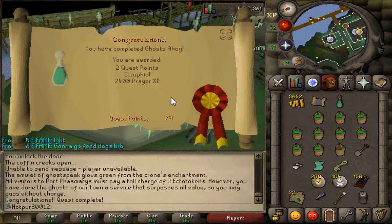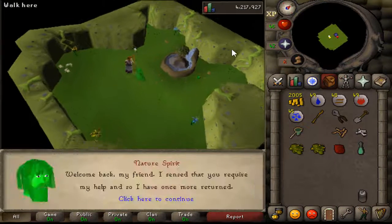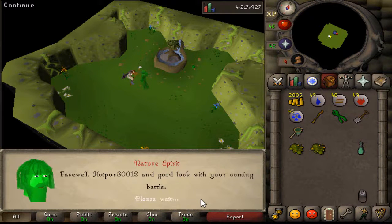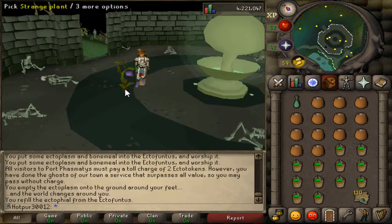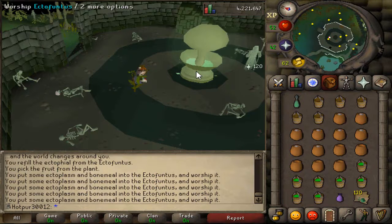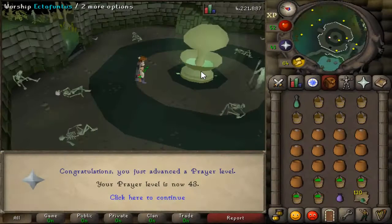The end of the quest is near. And there we go — we've finished the quest, finally. It only took about an hour but it's finally done. I think we should get a little level as well — 42 prayer, why not? We should be getting 43 prayer very soon. There we go — 43 prayer has been hit.